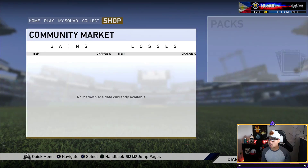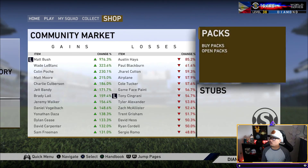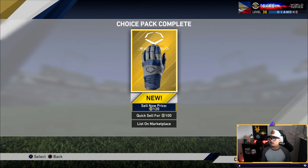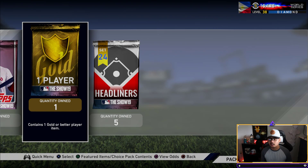Leave a like down below if you think I'm going to pull a diamond today — we've had a pretty good streak of diamonds. We're going to be opening a 20-pack bundle and five headliners packs today. The strategy: every five standard packs we'll open a headliners pack, and hopefully that's the recipe for pure wins. We're also going to start off today with a gold player pack right away.